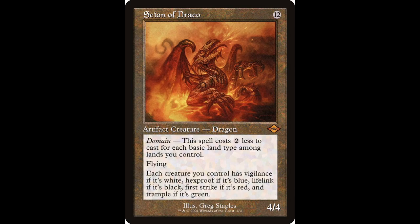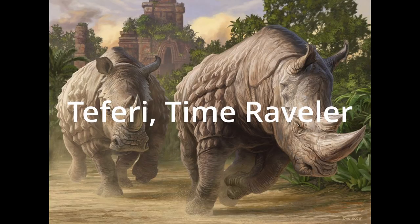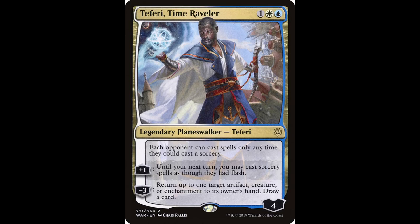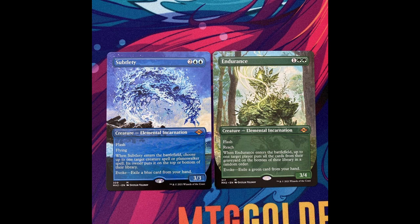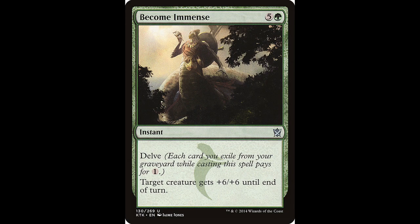Scion of Draco was played in the early stages of 4 Color because of how well the domain mechanic complemented Leyline Binding. It's a solid beater for as cheap as 2 mana and it plays around typical Rhino hate like Spell Pierce and Flusterstorm. It's a decent choice if you want to add a few to your deck, but Draco has been seeing less play than before. Teferi is an option if you want to maintain more of a control aspect when going 4 Color. He is an inherently strong card, and if your meta is a lot of Murktide, Rhinos, or Creativity — a lot of blue decks — then Teferi is a great addition. A neat trick is to down-tick on either your Shardless Agent or Ardent Plea in order to recast them for more Rhinos.